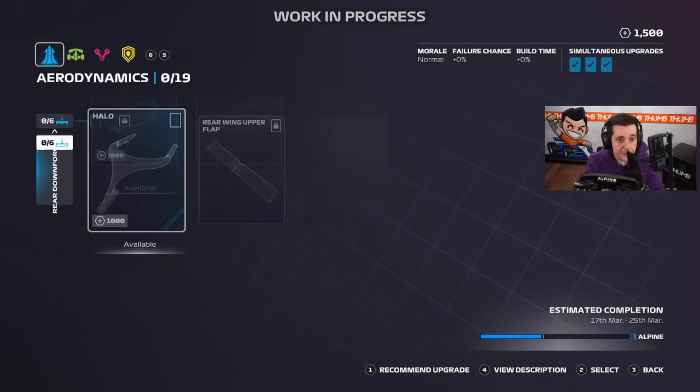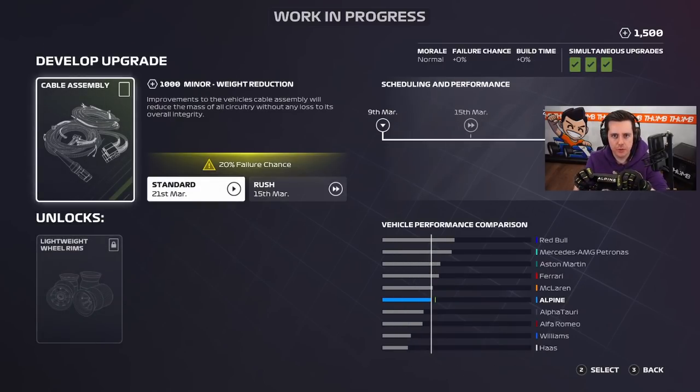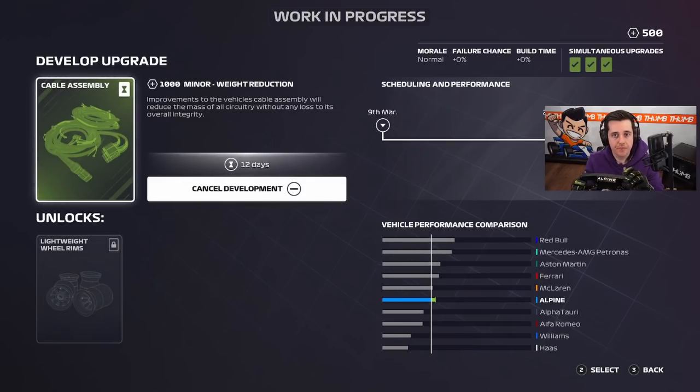Going into the aerodynamics upgrade, we can see rear downforce and front downforce options like before, but the whole interface is a little different. Let's get a recommended upgrade — it's going to be the cable assembly. On the top right you can see the scheduling and performance: if we put it in right now it'll arrive just before the Bahrain Grand Prix. Let's set it to 12 days. It kind of puts a little more story behind it, which I like.